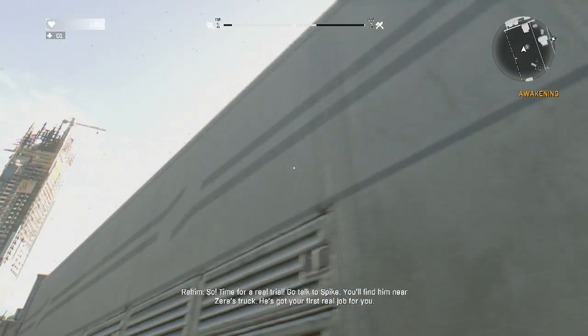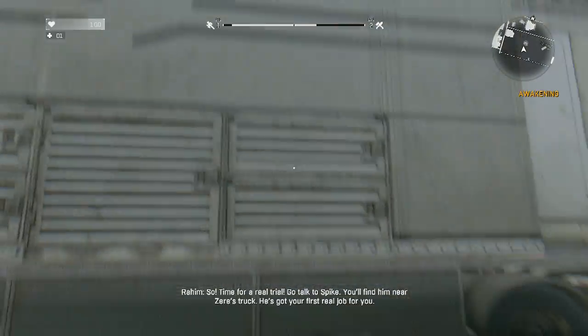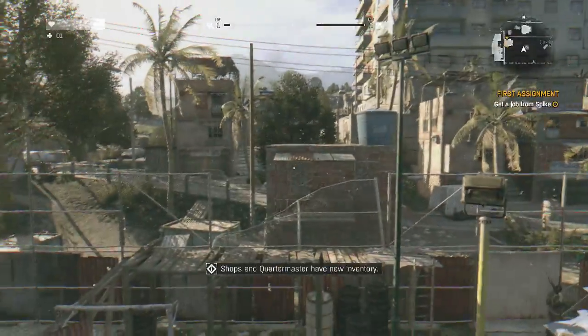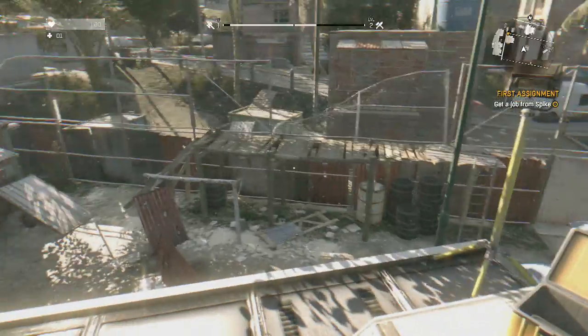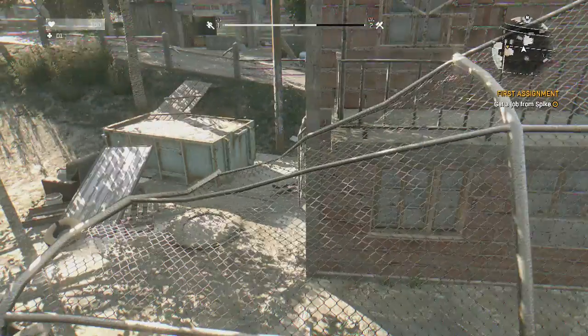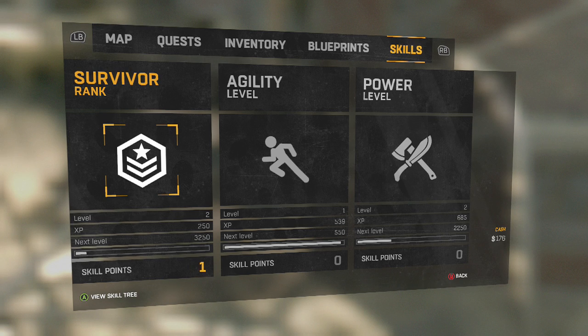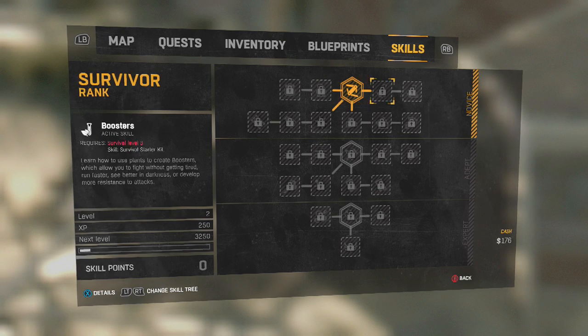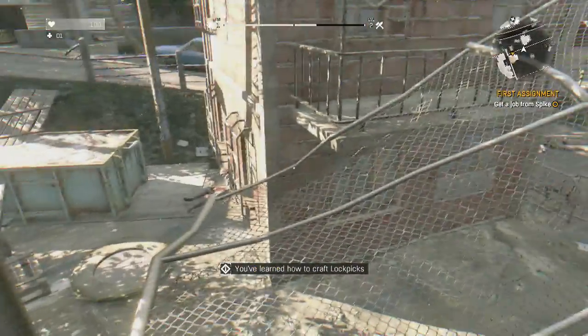Time for a real trial — don't talk to Spike, we'll find him near Zeta's truck, he's got the first real job for you. Right, so where is Spike? Spike is nearby on a truck, but I want to get up here first. Survivor rank up, skill point acquired — I'll spend that in a moment. Shops and quartermasters have new inventory. I can't believe I made that jump. The combat and mechanics of this game keep amazing me.